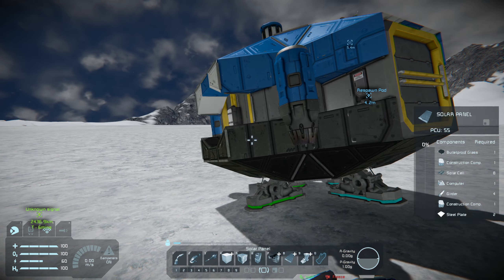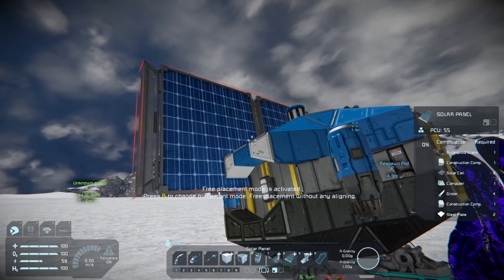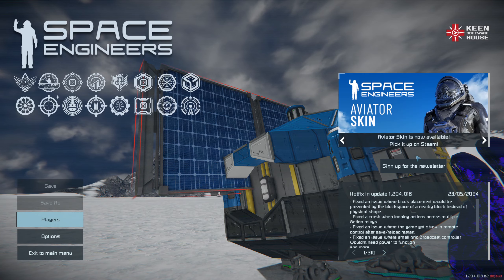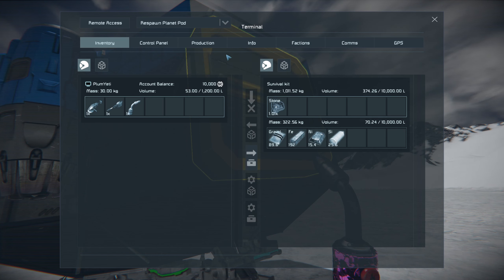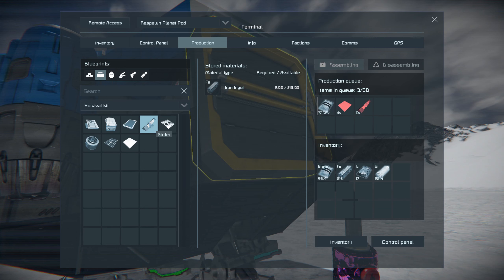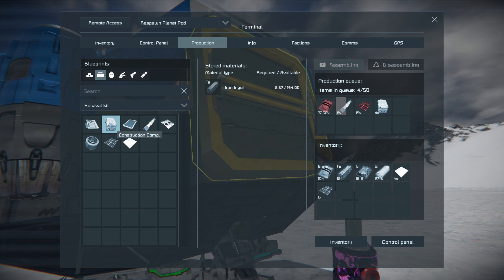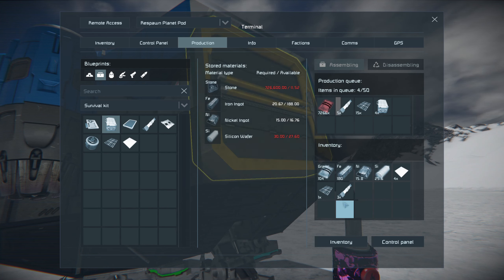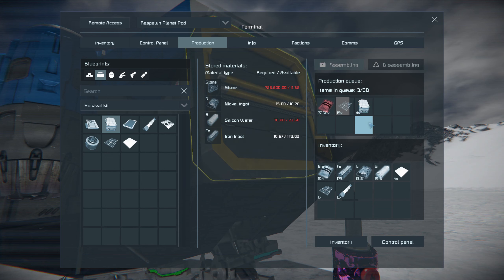The next thing we need to do is look at our components. We need to get some solar panels — we need a couple of steel plates, construction components, girders. So if we go to our production thing, we go steel plate and tell it we want like 16 of these. We need construction components — like four of those. So we can pick and choose what we need. Basically it's out of stone right now so it's going to move on to this other stuff, and as long as it has the resources to build them it will continue to make them.